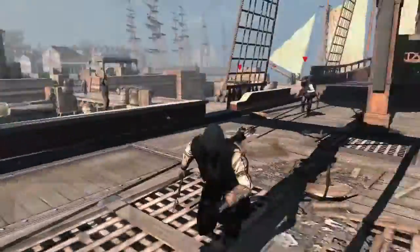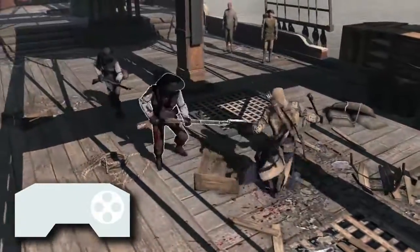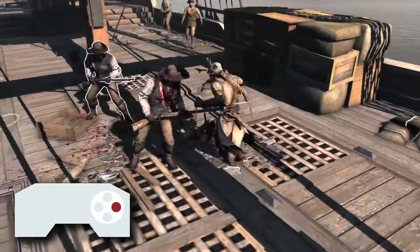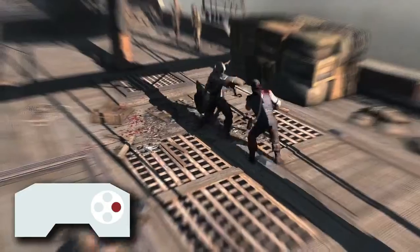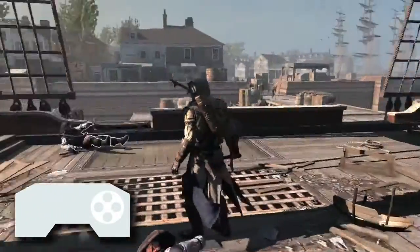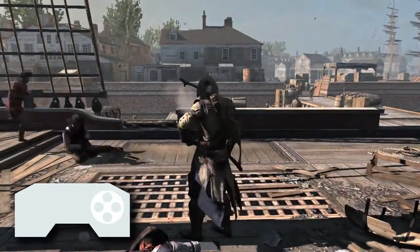I've racked up a couple enemies in an isolated area just to show you the basics. Now as always, the left face button will attack, and holding down the right face button will block any oncoming blows, but a well-timed button press will throw you into counter mode. The right button again will toss them around, and the left will take them out. All of your tools can be found on the top face button, like this pistol here.